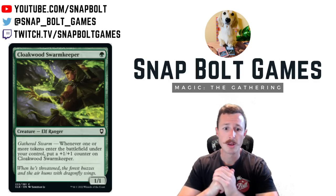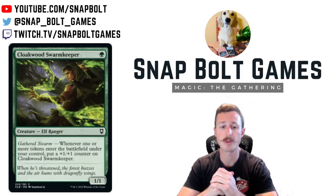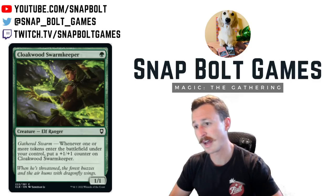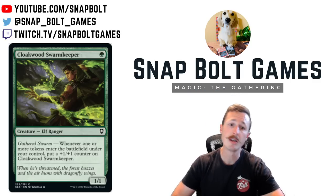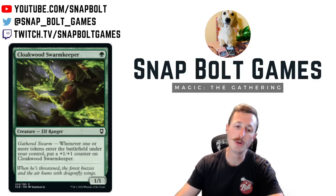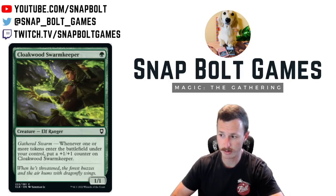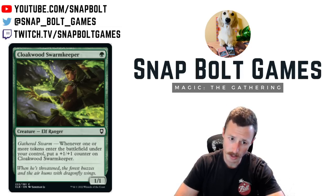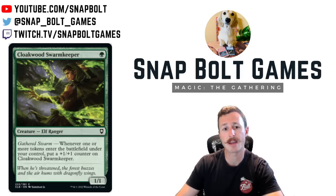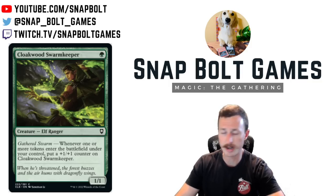This one I'm most excited for in the set — it was in contention to be on my top five. Cloakwood Swarmkeeper is a one mana one-one. When one or more tokens enter the battlefield under your control, put a plus one/plus one counter on it. I had a brew called Jund Gardens — a Jund tokens deck with Colony Garden and Glimmer Baron — and I was working on the new version with this card. It seems really good there since that deck is also playing Caldotha Rebirth, Deadly Dispute, Experimental Synthesizer, and cards like that. You can get out of hand quickly, especially getting tokens from Colony Garden, random treasures, or even Jewel Thief to trigger this.